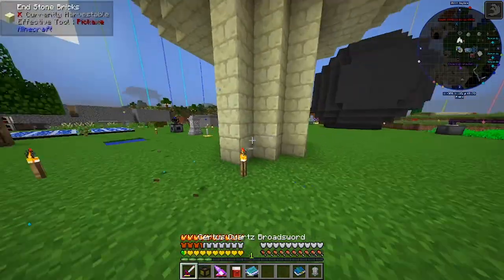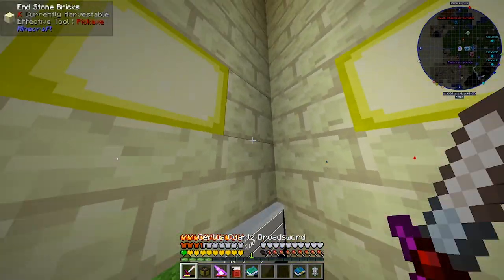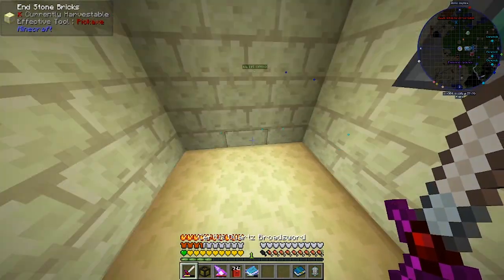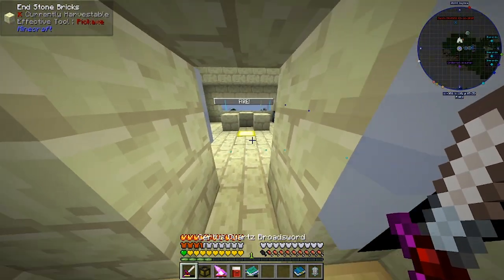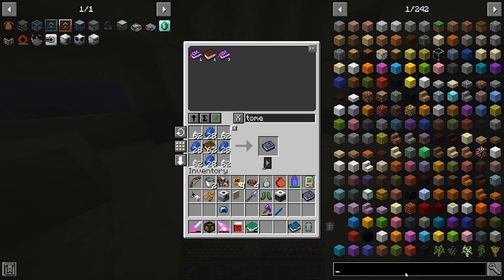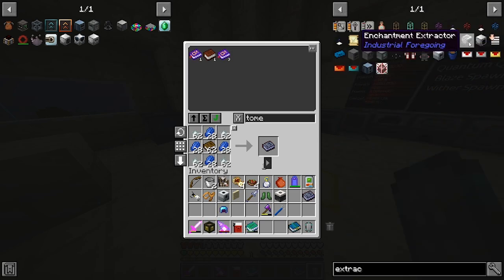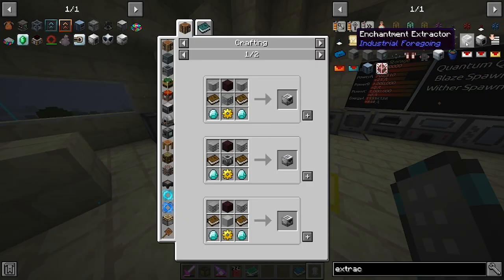I also want to actually make the enchantment extractor block now. We had to wait for the souls to come back, so the grave method isn't actually that good. We might as well make an enchantment extractor. Let's put it in the top left bookmarks.